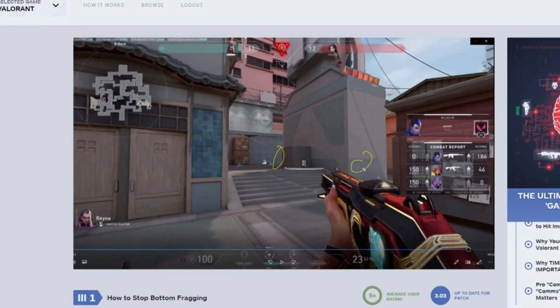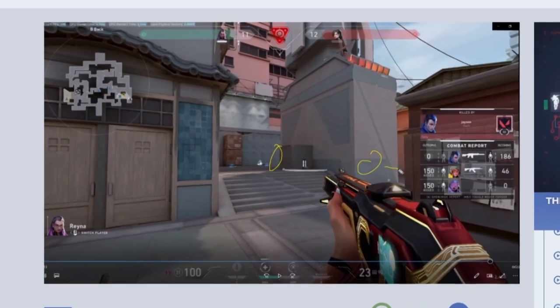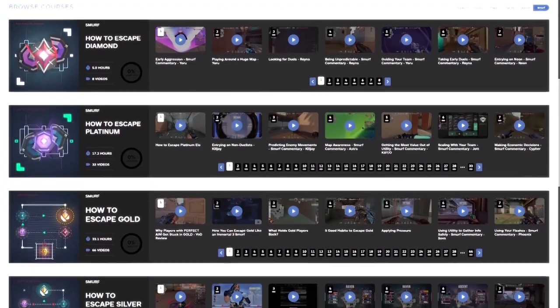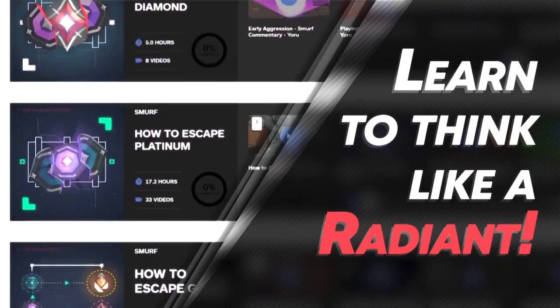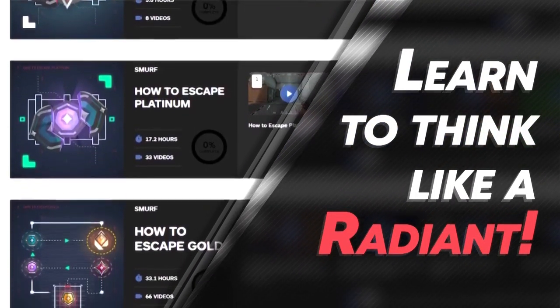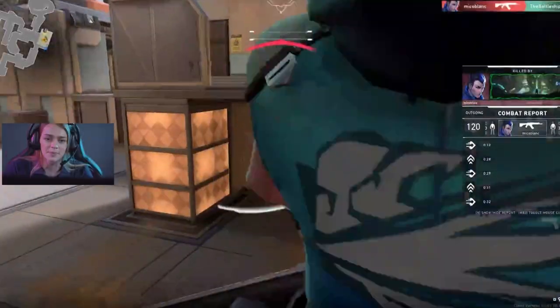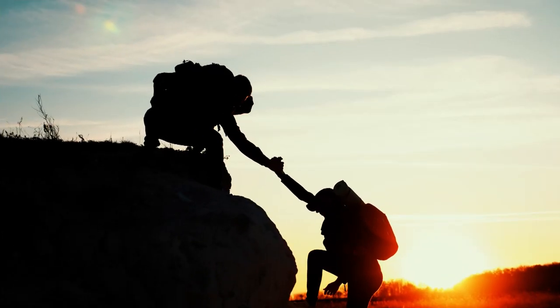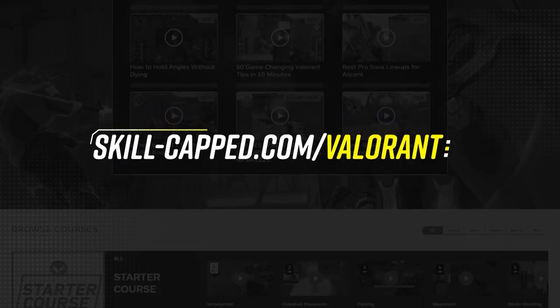At skill-capped.com, we spend hours going through viewer-submitted replays to let you know all the mistakes that you're making. We also couple this with our smurf commentaries to show players that it is possible to carry themselves out of whatever rank they're stuck in. It might seem hopeless at times, but trust me when I say we can help you out. All you have to do is check out skill-capped.com. Link in the description below.